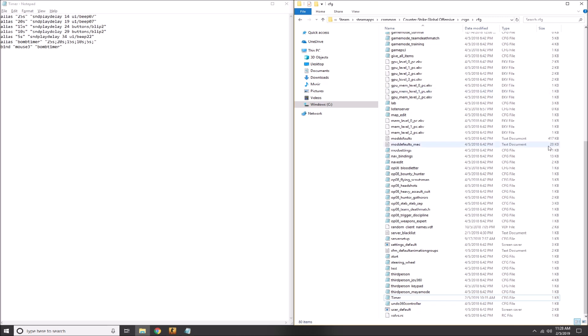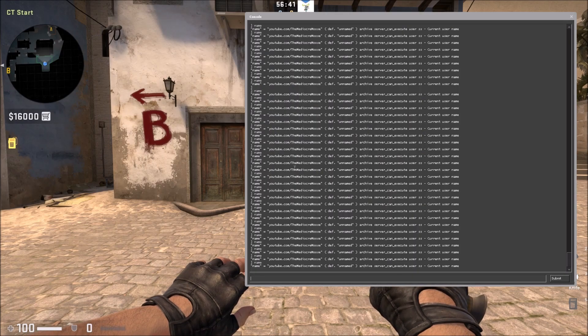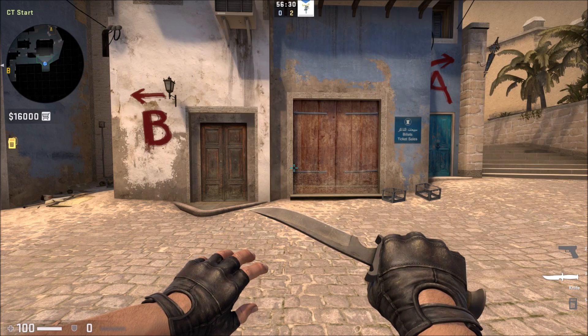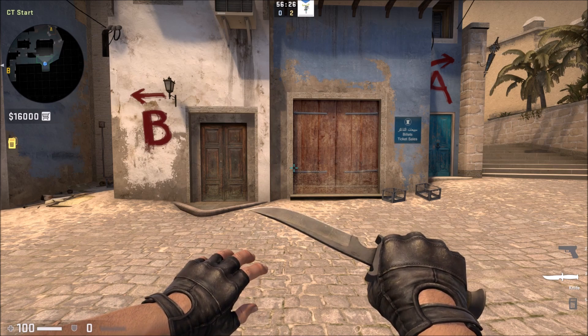Then once you have the timer.cfg file saved into this folder, hop back into game and open up your console. Type the following: exec, space, then whatever you named that file. For me, I named it timer. Once you execute that, it's going to execute that config file and save that bind to whatever key you decide to bind to. I bind mine to mouse 3.